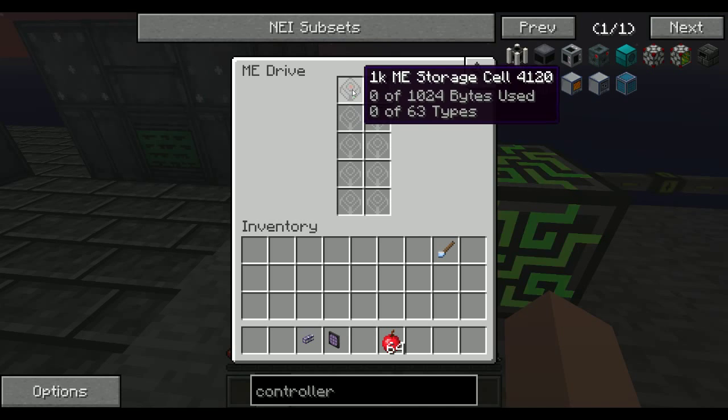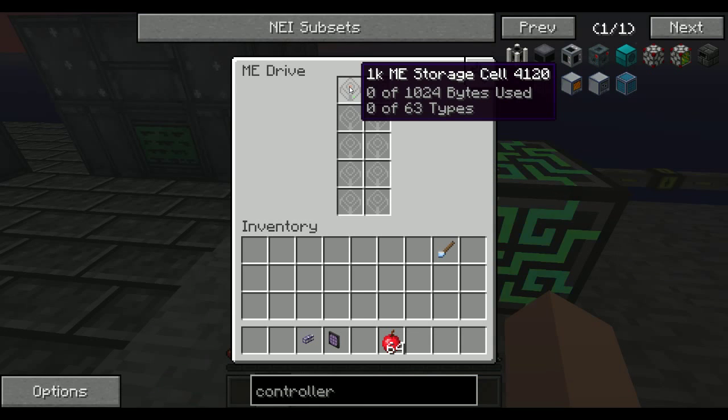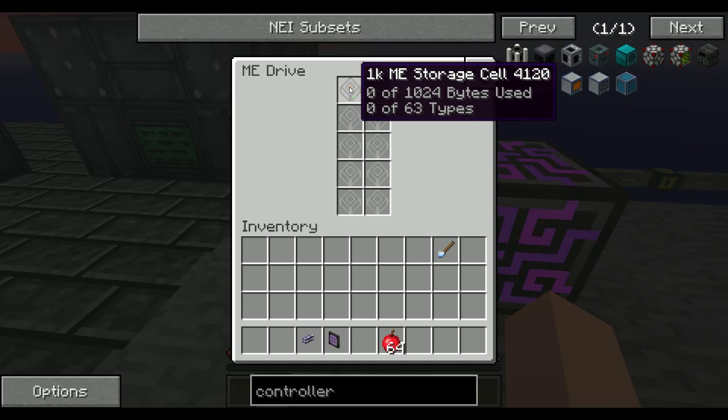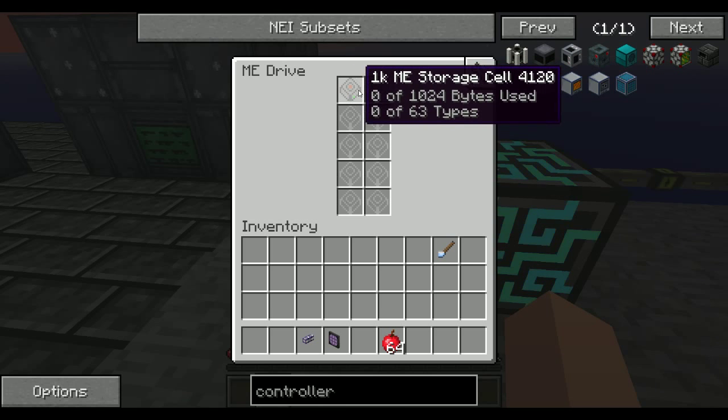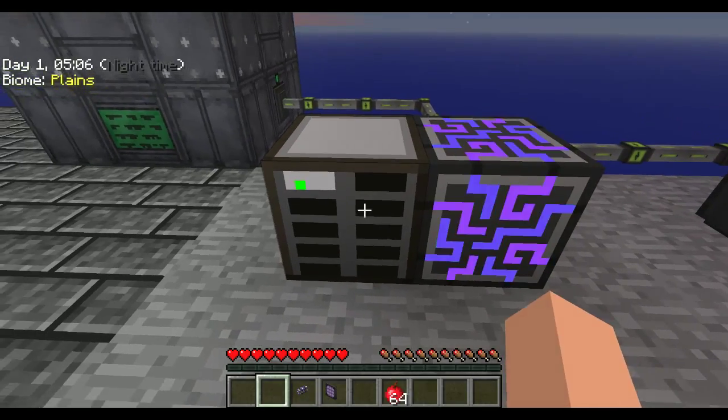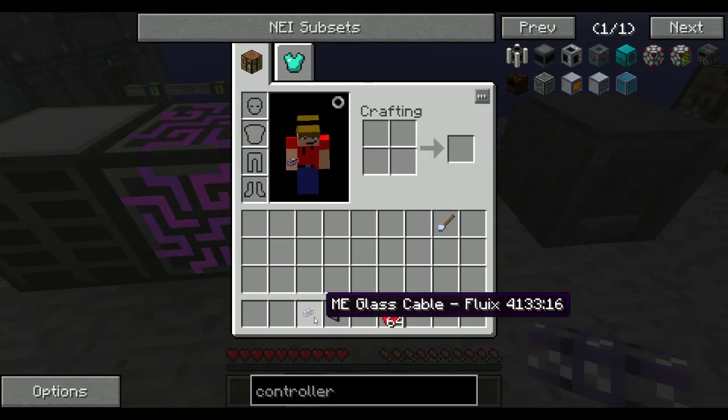We've got a 1K storage cell. There's also 4K, 8K, 16K, and 64K. The higher the number, the more complex it is to make, but it also holds a whole lot more. Next, you want to make this glass cable.